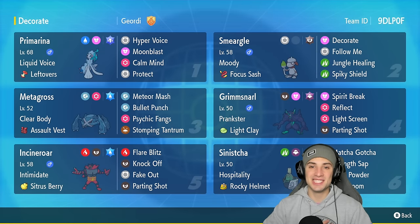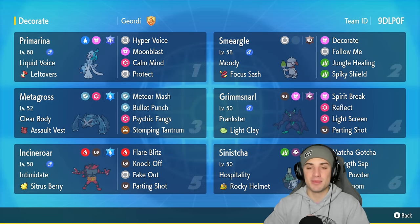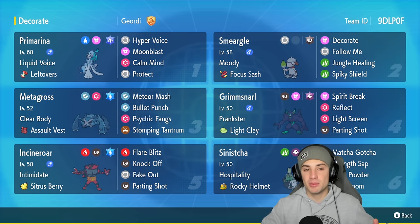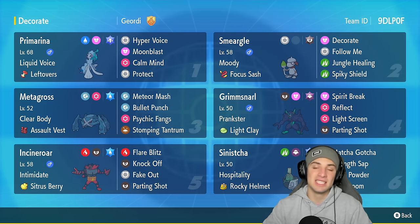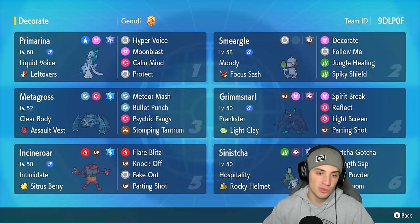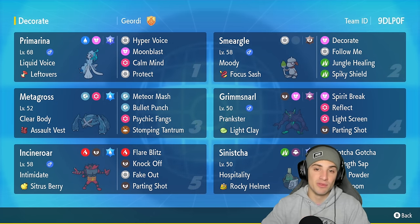What's going on YouTube, Jeans here, welcome back to the channel. In today's video, super excited to be bringing you guys a Primarina team for Regulation F. Primarina is a Gen 7 water starter and it's such a solid Pokemon for competitive battles — great moves, great typing, and a great ability. This Primarina is rocking Liquid Voice as its ability, holding Leftovers, with Hyper Voice, Moonblast, Calm Mind to boost special attack and special defense.